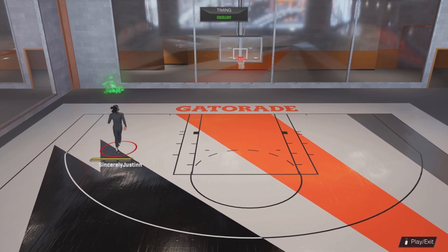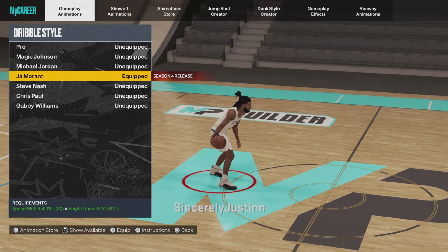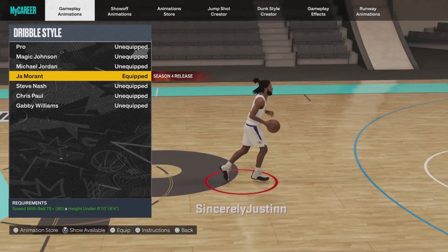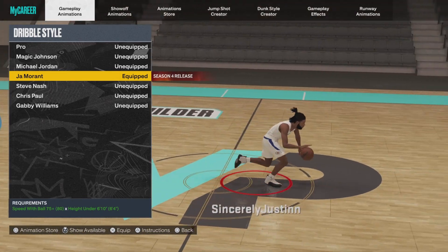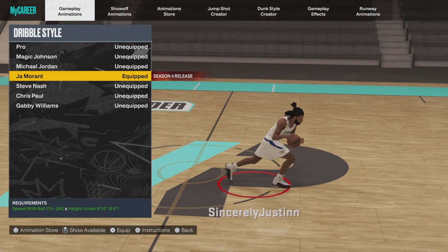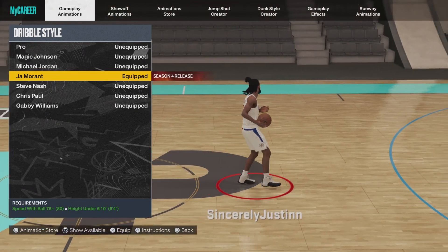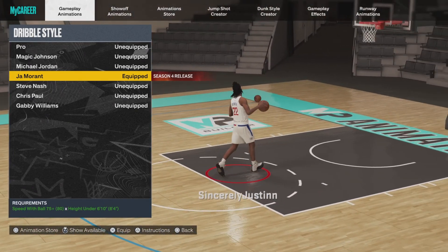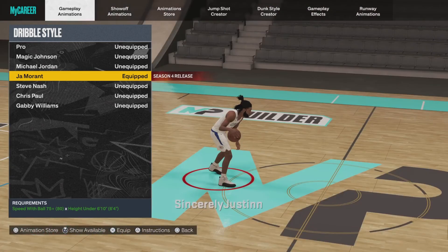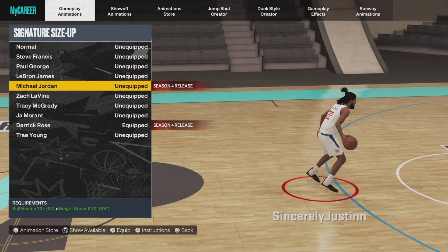First up is the Ja Morant dribble style. Like I said, it's a mix of quick, shifty, and Paul George — that's how it feels to me. Quick and shifty are three of the best from 2K22 and are still very good this year, and adding that Paul George feel to it is crazy.